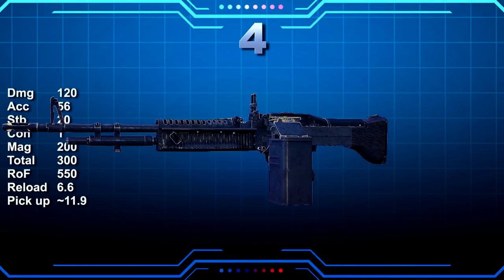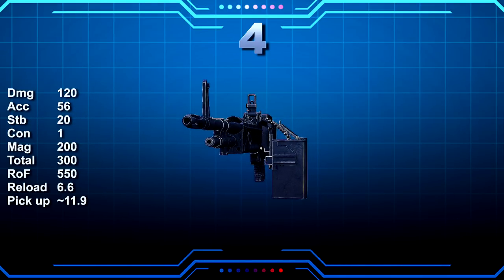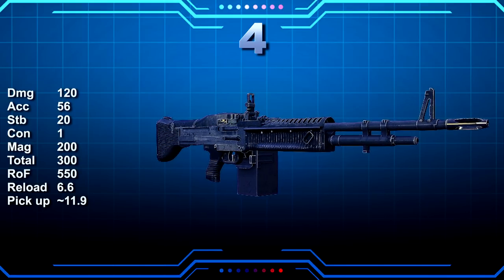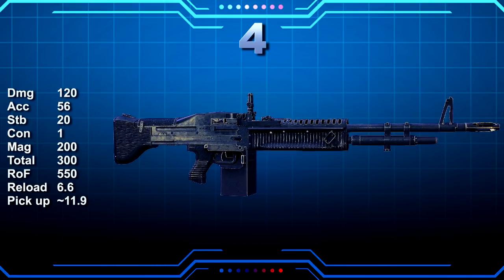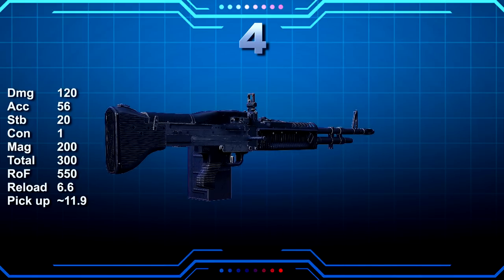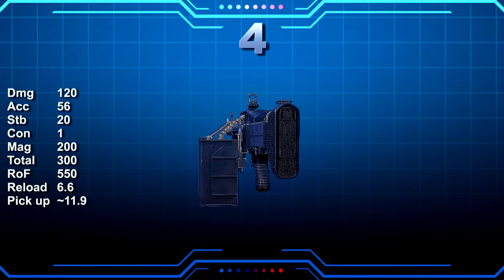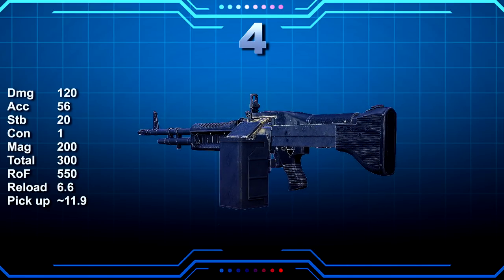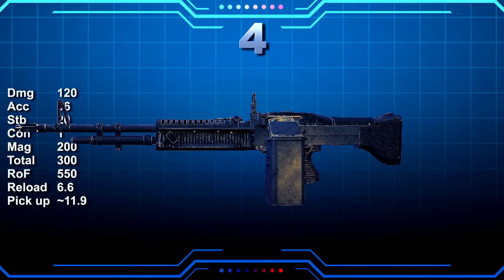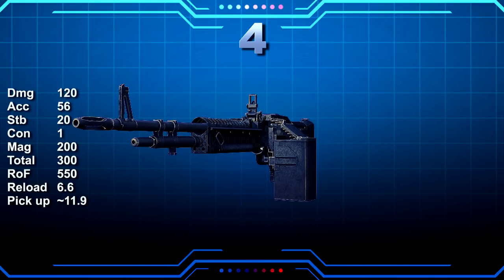The M60 machine gun originates from the USA and was used in the Vietnam, Afghanistan and Persian Gulf wars. It's fed by a 7.62x51mm NATO cartridge from a disintegrating belt of M13 links, and is approved for ball, tracer and armour-piercing rounds. This weapon was very strong when it first came out with the Fugitive Pack DLC, but has since been nerfed — most recently a reduction in total ammo from 400 to 300, matching other high-damage LMGs, and a narrowing of its ammo pickup range. Not concealable at all, the M60 has the highest base accuracy of all LMGs at 56, but lack of moddability means accuracy and stability max out in the mid-70s. Its biggest weakness is its fire rate — 30% slower than the previous two LMGs — making it feel very sluggish and less effective.